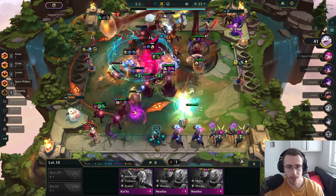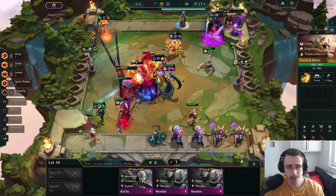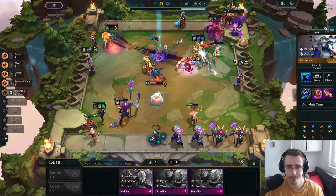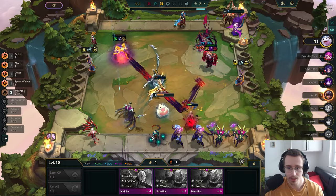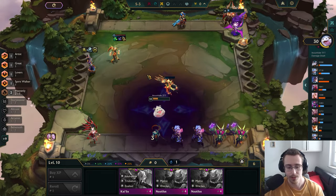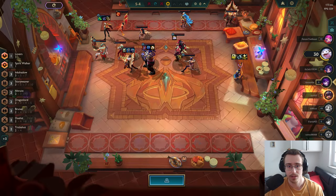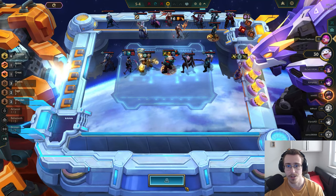I need another Spell Weaver. I should start checking what's being contested. Let's see if I can beat this dude — he's got a lot of stuff. I have one more round to decide what to put on my units, and I'm at 41 HP. Do I get any gold out of Lissandra? Okay, Lissandra doesn't give you gold anymore — or at least I haven't gotten it in a long time. Did they change that? Because that is a painful change.